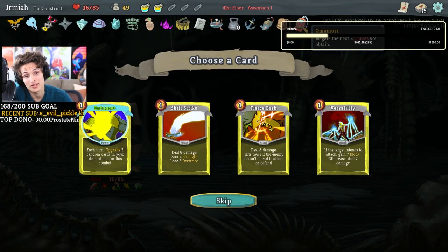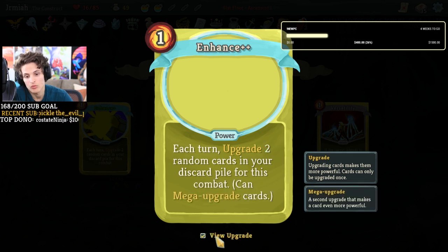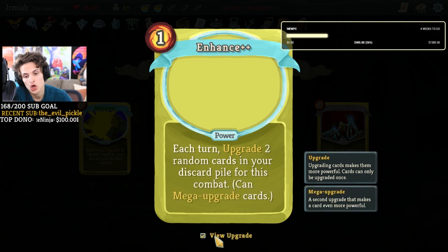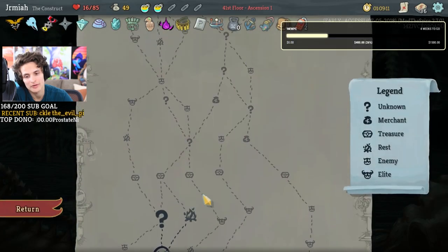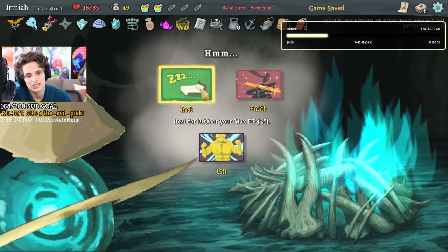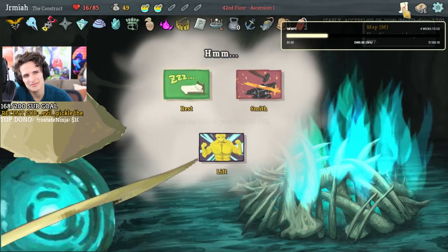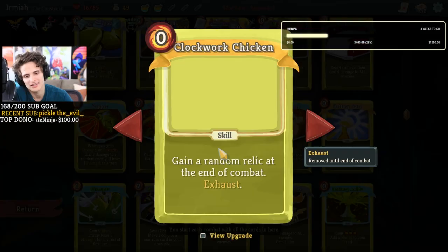We didn't get the clockwork chicken — it actually became an egg so I didn't get the relic, I only got Omomori. What is the mega upgrade of this? Whoa — this can mega upgrade cards! That is a power for Awakened, but it mega upgrades cards. I might take that, and that might allow me to rest once. Do we rest now? I don't know — now that we have purple ember we should be fine. Sucks that I didn't get the relic off of this.